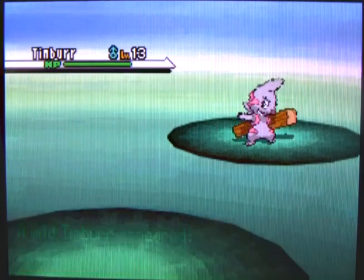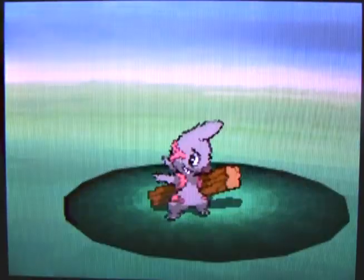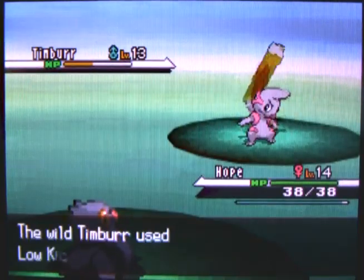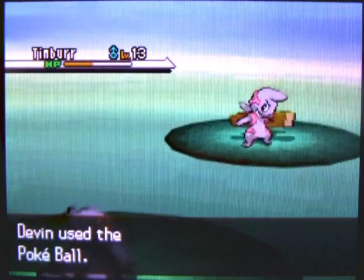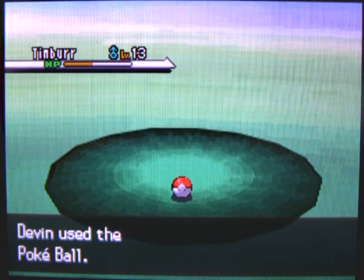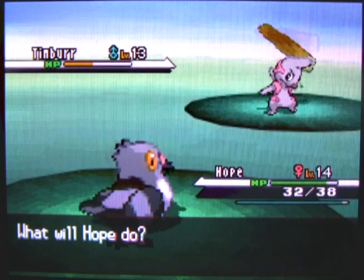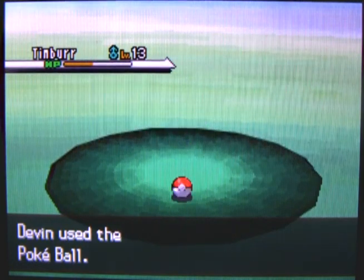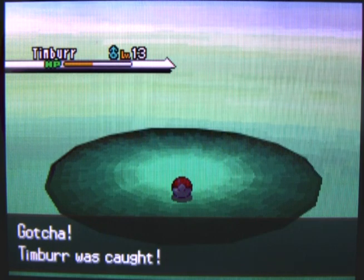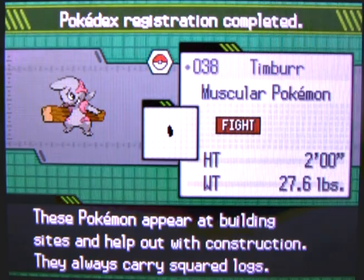One of the new Pokémon you can find on the exterior of Pinwheel Forest is Timber — this log-chucking Fighting-type machine. It's a pretty good Fighting-type. There are actually a total of three Fighting-types you can catch here. You can catch Timber, which is fairly common, or you can catch Throw or Sock. Throw is a lot more common in Pokémon White, whereas Sock is more common in Pokémon Black. You can find the other version's Fighting-type in the Shaking Grass, but very rarely. Timber evolves into Conkeldurr eventually, and all three are really good Pokémon.